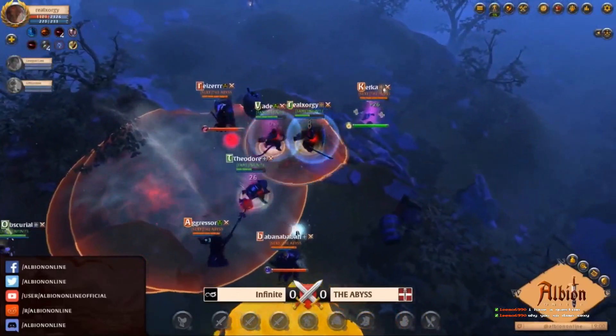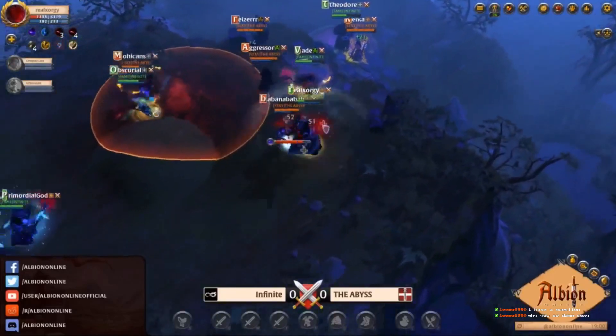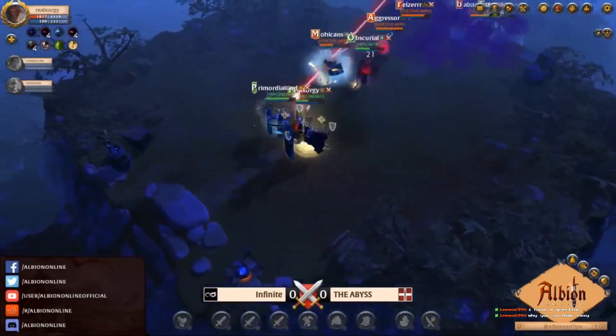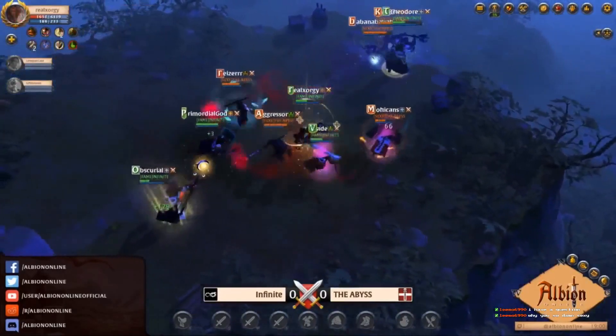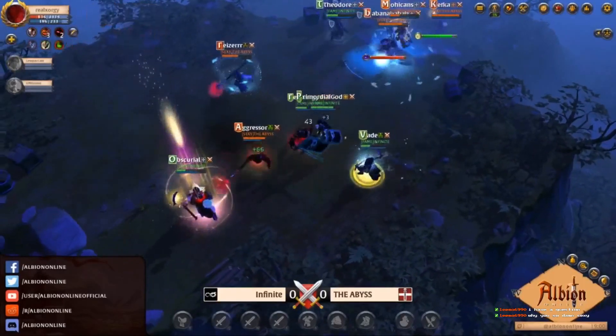Kekka actually runs a two-handed holy to start off with. Riser and Mohicans are running the one-handed curse and the Clarent. They just put so much pressure onto Infinite — they haven't really got the target focus on Infinite down. Mohicans takes a lot of damage but he has so many defenses, and he's used to taking so much pressure that he's always just running back.